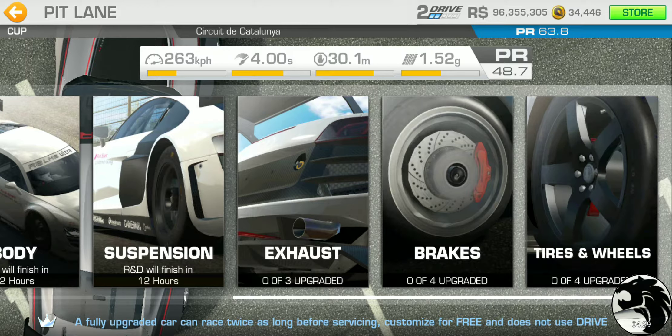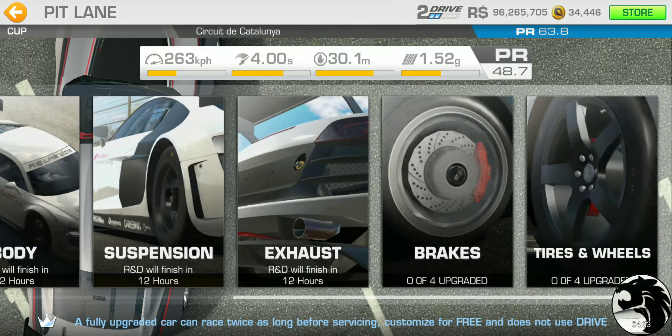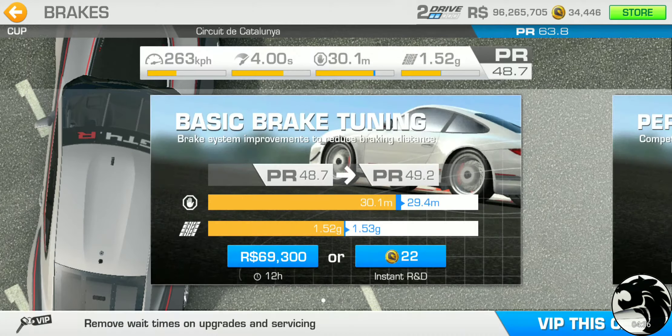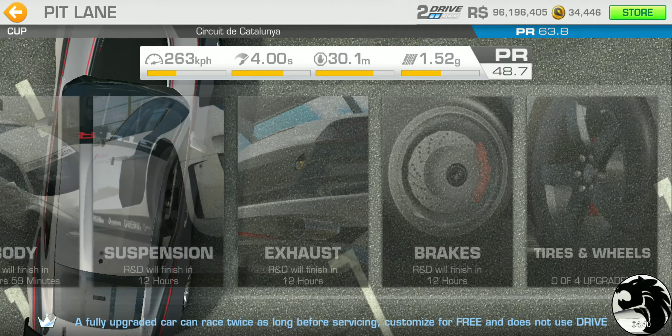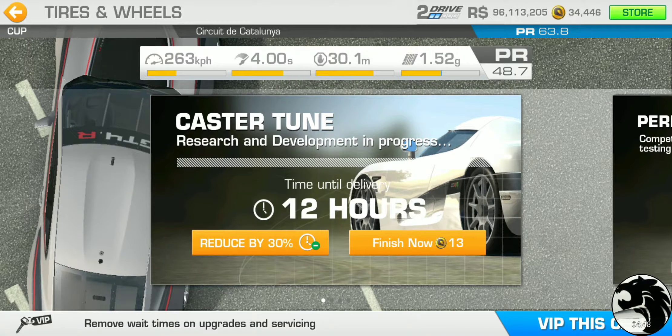Exhaust is $89,600. Brakes are $69,300. And finally, tires and wheels first-tier is $83,200. That is identical to the previous cars.